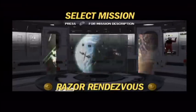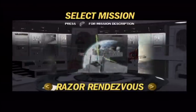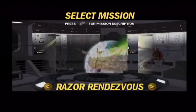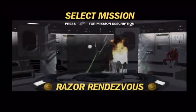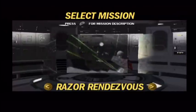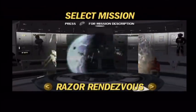Working with Bothan technicians, Commander Luke Skywalker has helped uncover secret data vital to the Rebellion and has placed it on board a Rebel blockade runner, the Razor. Assemble a task force and rendezvous with the Razor, now in orbit around Kothlas. Escort the Razor to Rebel High Command and take whatever steps are necessary to ensure safe delivery of the secret data.